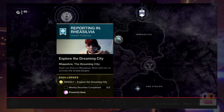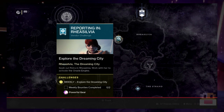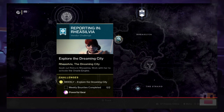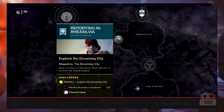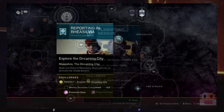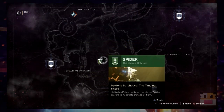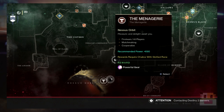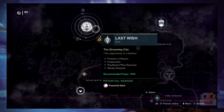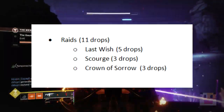Next up, the Dreaming City. We have 9 potential drops, including the Heroic Story Mission, the Blind Well Tier 4 Completion, the Ascendant Realm, the 8 daily bounties weekly, and the Petra Vendor Challenge — which actually gives you 2 drops. Note that the Blind Well bounty does not give you a powerful drop, but the Vendor Challenge gives you 2 drops. And then finally, you have the Shattered Throne, which gives you 3 drops. For other planets, you have things like the Heroic Adventure daily, the Flashpoint, the Spider Bounty, and 2 drops from the Menagerie — which I believe requires you to upgrade your chalice. For raids, there are 11 potential drops from Last Wish, Scourge, and Crown of Sorrows.